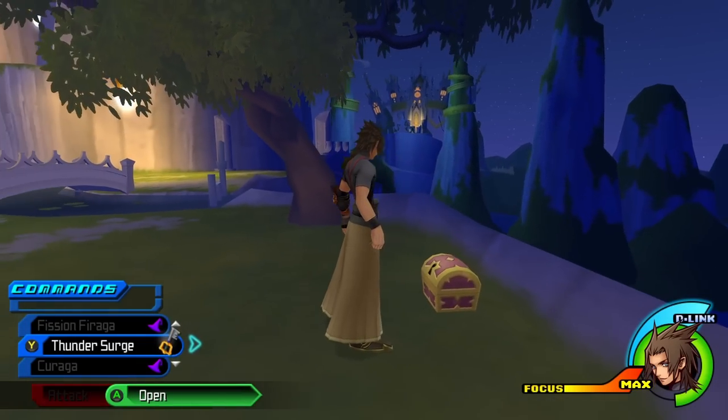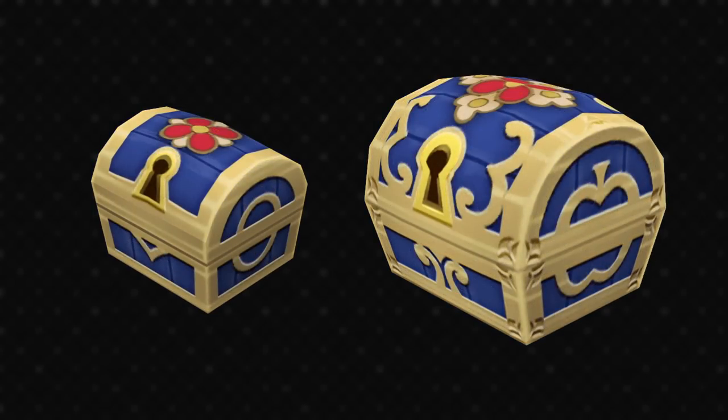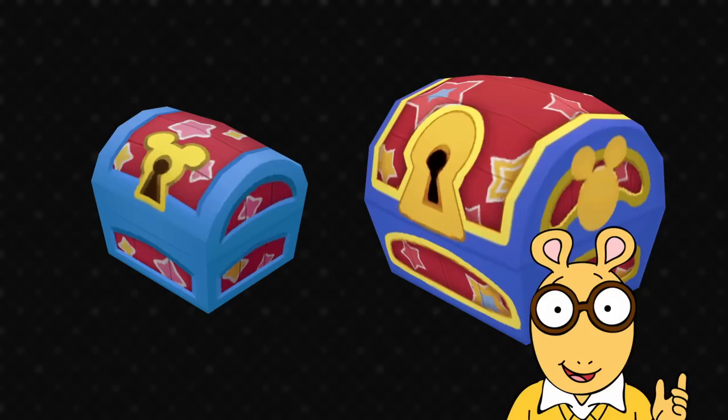I have played BBS though, so let's look at its chests. Enchanted Dominion has the iconic thorns and a little shield heraldry crest on top. The large chests in BBS are always more elaborate versions of the same idea. Dwarf Woodlands is wooden, obviously, and has a white and red flower on top. The Castle of Dreams has quite a sleek design — that blue and white looks pretty great and appropriate for the world, and the pink cards on the large chest are a nice touch. You can also see the pumpkin carriage there on the lid. Disney Town is unmistakable with the classic Mickey emblem, though the one on the large chest is quite oval — it makes me think of Arthur of all things.